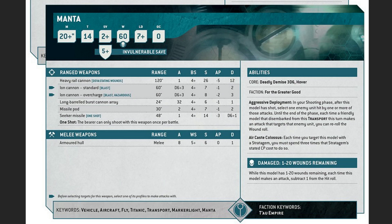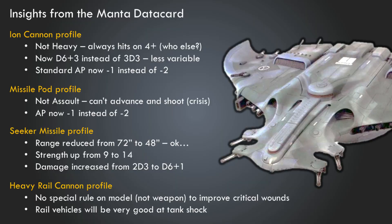Getting into the weapon profiles: as a brief overview, we have the Heavy Rail Cannon with Devastating Wounds, the Ion Cannon with a standard overcharge profile — both are Blast but the overcharge is Hazardous — the Long Rail Burst Cannon Array, the Missile Pod, and ten Seeker Missiles, which are still one shot. Its melee weapons are its Armored Hull.